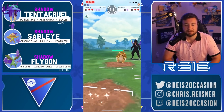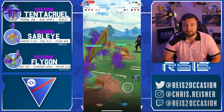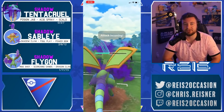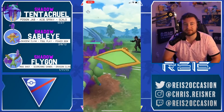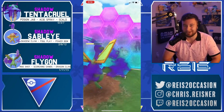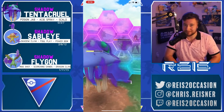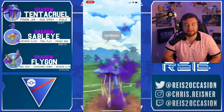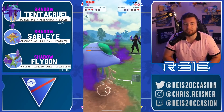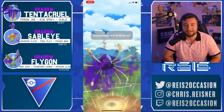Foul Play — might see a shield if Sandslash gets a full Mud Shot down, could be awkward. Assuming it's Night Slash and Scorching Sands, that energy is going to be dangerous for this back line. Flygon is so spammy, gets off the Dragon Claw. Sandslash can withstand this. Question: do you use Protect Shields with Flygon or save them for Tentacruel? Why are we Rock Tombing a ground type? Got a shield. Love the Acid Spray because they almost have to shield. Two Jabs knocks out — beautiful. Tentacruel wins.